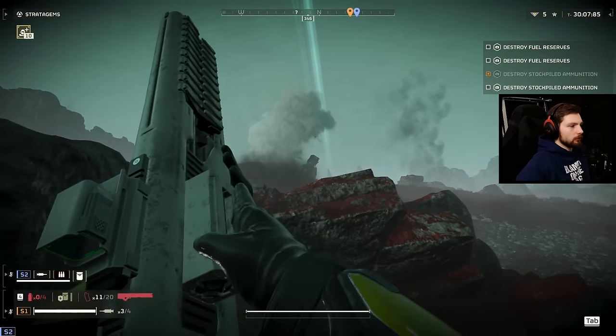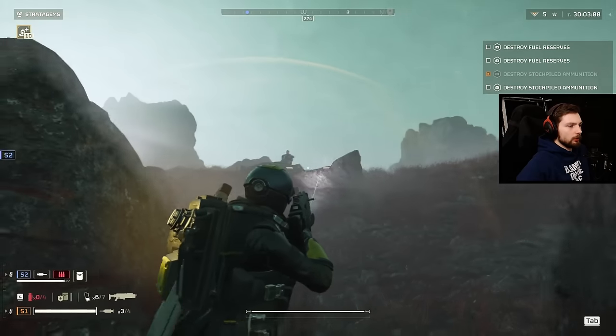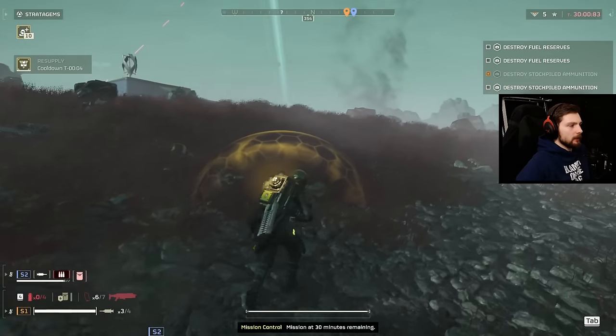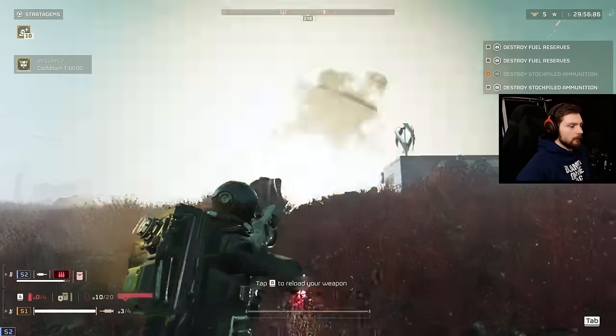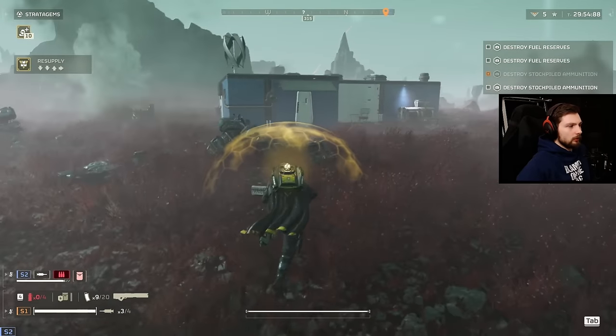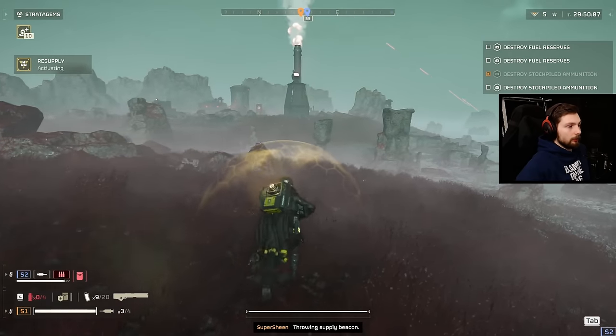These walkers were showing up quite a bit here — we were dealing with them pretty well. My buddy was running the recoil rifle, the one you reload with the backpack, so we could deal with anything big. Thank goodness he did. But it does mean that these smaller robots are not super easily killed because that thing takes forever to reload.